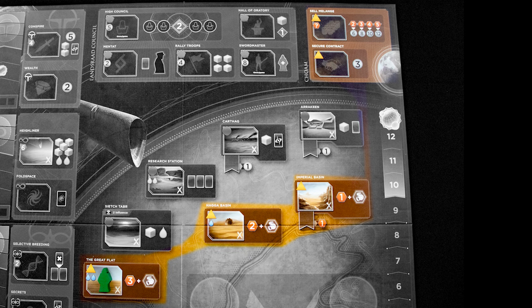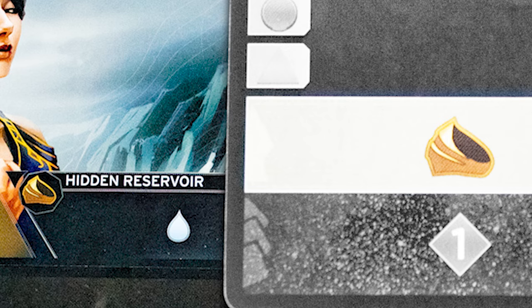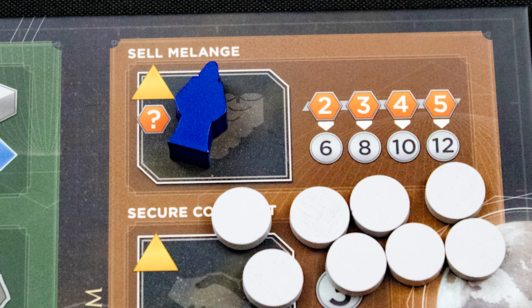You can only place a worker in an area matching an icon on the card. This icon is green, so you can use these spaces. Here are the blue spaces on the map and the yellow ones. When you use the card you also activate the ability in the gray band — this one lets you use your leader's special ability.